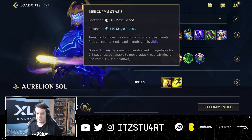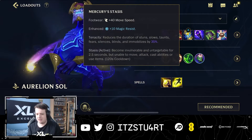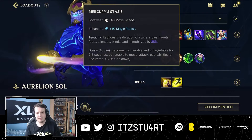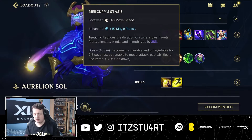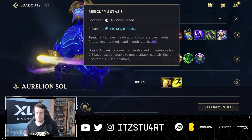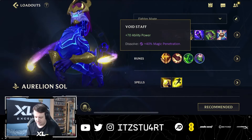For boots, Mercury Treads is normally the best option for Aurelion Sol, giving you tenacity which reduces the duration of stuns, slows, taunts, fears, silences, blinds, and immobilizers — really well suited since you'll be at the front line. If you get hit by crowd control, it's reduced. The stasis upgrade is also great: if you dive a little too far you can use stasis, and your orbiting stars still deal damage while you're in stasis.